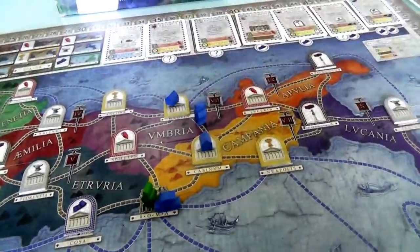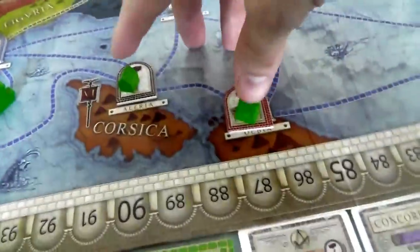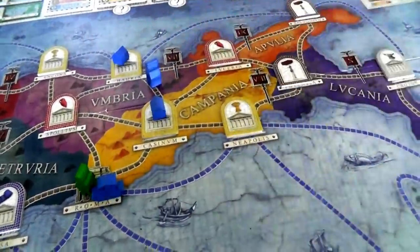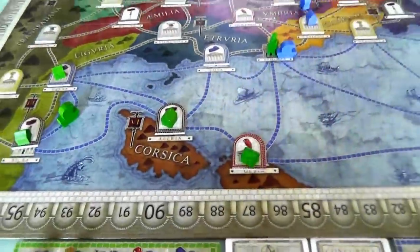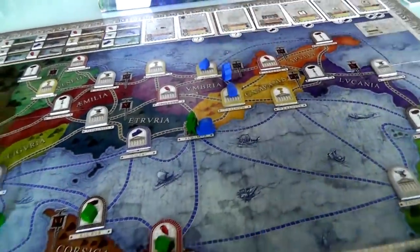There's an interesting thing too. When I activate Corsica, both of these produce for me. When I activate Liguria, both of these produce for me. But if Jen activates Campania or Umbria, only one of her cities produces. So there's an upside to spreading out for bonus points at the end, and an upside to consolidating resource generation early in the game. That was Jen's turn - she used her Architect and she is finally on the board.